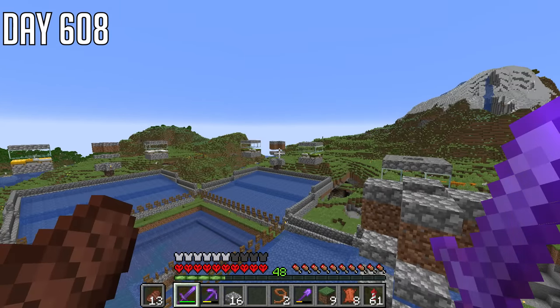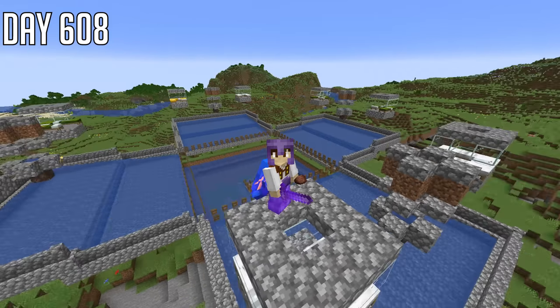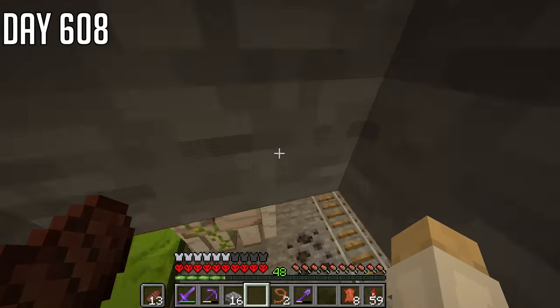Now I need four zombies — pretty easy to get, well, not really, but still. The annoying thing is I need 24 villagers — 24! And I did have some villagers, but how many have we got now? Four. Let's start by transporting these four over towards the farm.